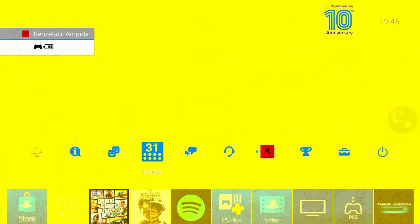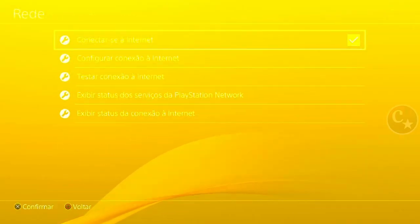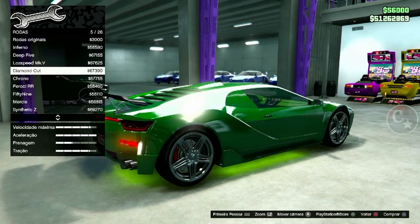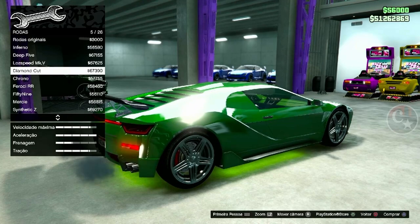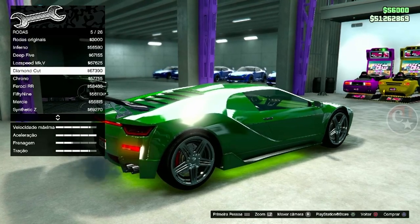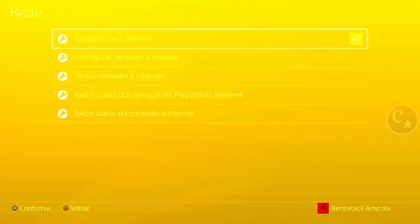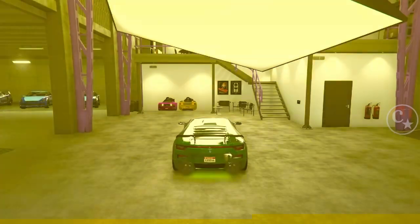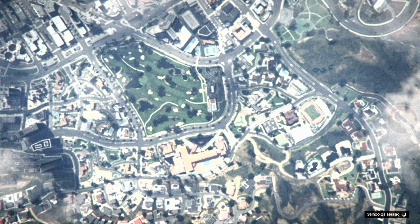Então vamos vir aqui em desconectar. Para quem é do Xbox e PS5, vai ter que puxar o cabo de LAN ou então suspender o aplicativo. Assim que eu comprar e o dinheiro sair, rapidamente — PS duas vezes — vou desconectar a internet. Agora sim, desconecto, volto para o jogo, confirmo o alerta e a gente vai ser mandado para o modo história.